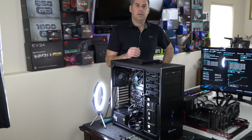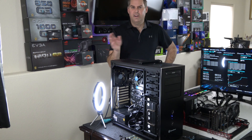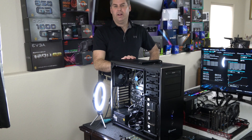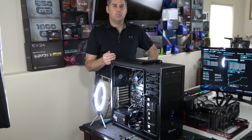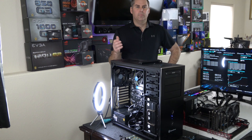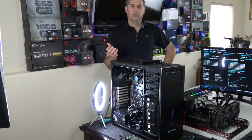It has the Intel Xeon E21 740G running at 3.8 gigahertz, used generally for servers but can also be used for workstations, and some people even game with it. We've matched it with an Asus WSC 246 Pro and it's got 64 gigs of DDR4 Crucial RAM.